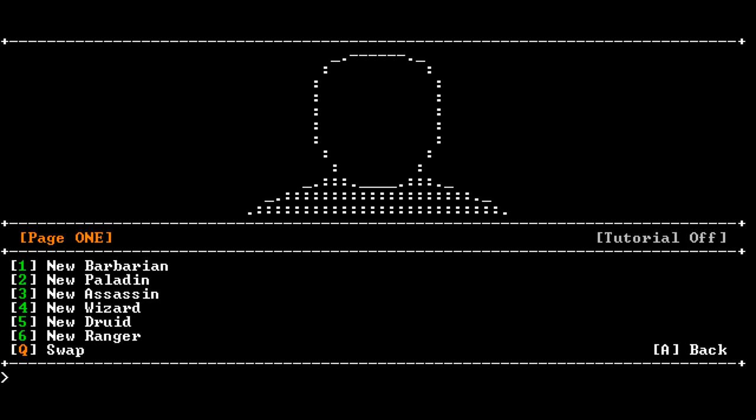The barbarian will be melee oriented. The paladin the same but with some spells to back him up. The assassin probably very melee oriented but low on health with high damage output. The wizard I kind of like because I always sort of like wizards, magic users and so on. Druid could be quite interesting as well, and the ranger, but I'll do the wizard for now.